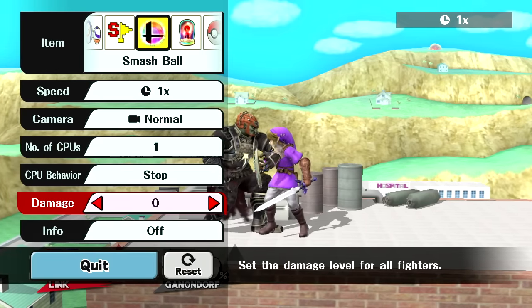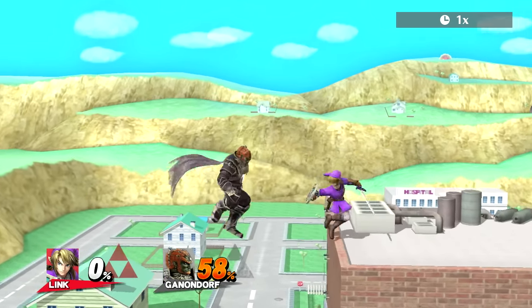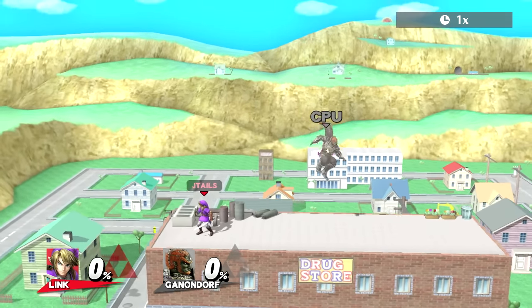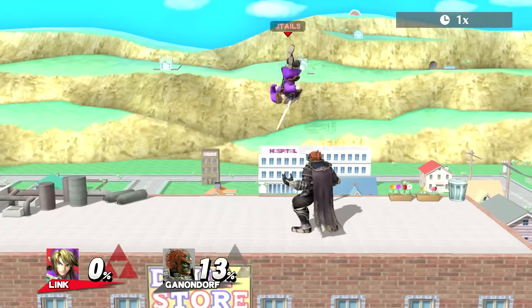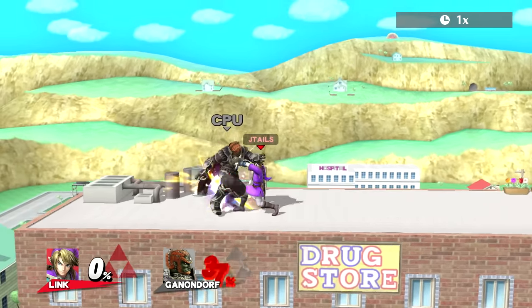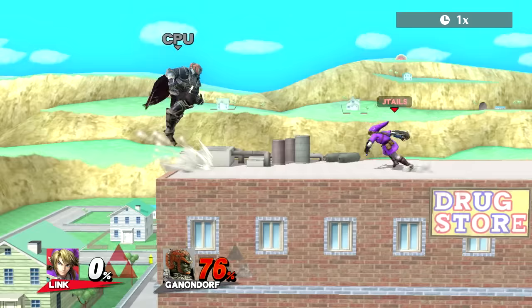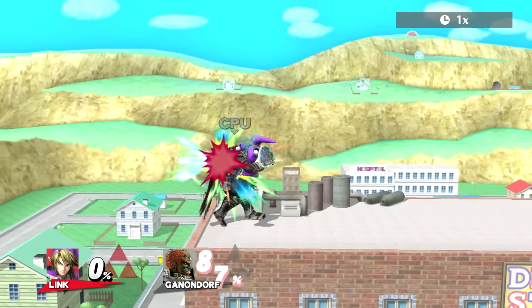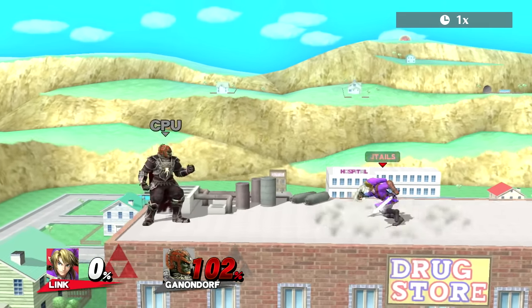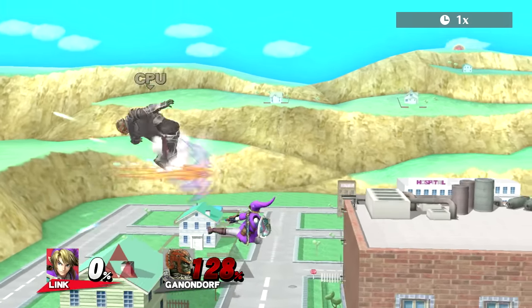As for grab setups, down throw is what you want at early percents — it can combo into up tilt, which can lead into a regrab and other cool setups. Grounded up-B kills too, especially if it's charged — it hits on both sides, so if someone rolls behind you at high percent you can just let them have one of those. You can get two nairs in one full hop, so you can approach with one and then nair again right before you hit the ground. It throws people off because they expect end lag after the first nair, but you have another one right before you land.